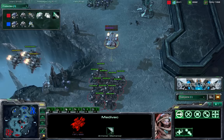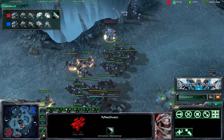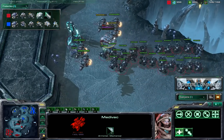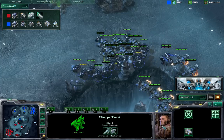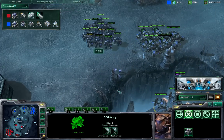Pulling back — Cool doesn't want the confrontation yet, probably reinforcing. More marauders coming from the back. Cool is basically running a mass marauder army with some viking support, that's it. Garimto is more of a mech-bio build. The factory just went down, and Garimto is placing his units in several split groups.